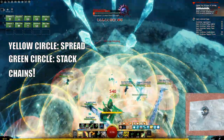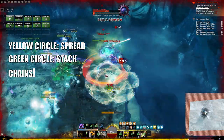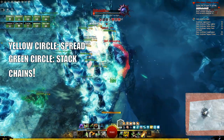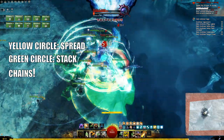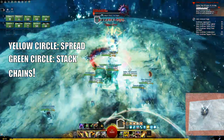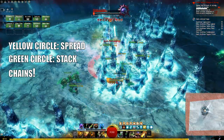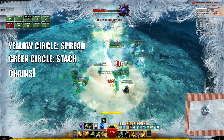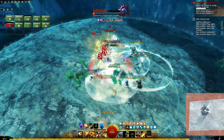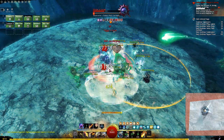If you get chained, stand as still as possible. And if you need to spread for the circles, move forwards and backwards — don't move left to right so you don't hit a teammate. Make sure you don't run through a chained teammate's chain either. The boss also has two intermissions where you fight a clone of yourself, but these are no big deal — just DPS or CC your clone and you'll get back to the group in no time.